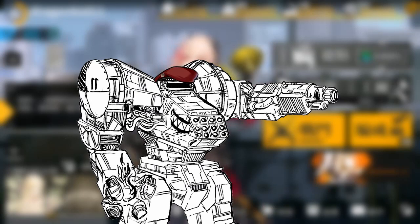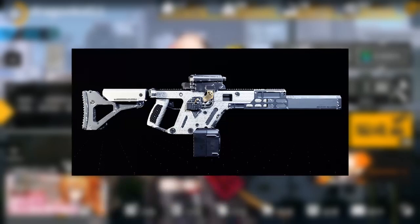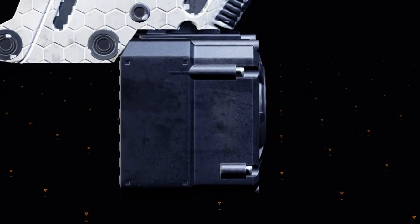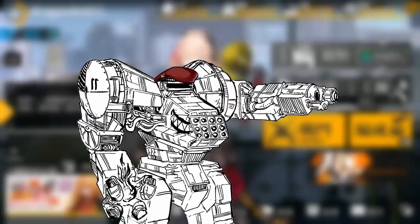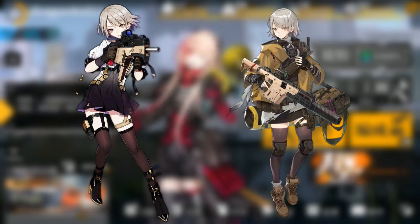Exactly why the .22 LR was added, I have no goddamn clue whatsoever. Honestly, I'm kinda disappointed that Mikar is just gonna shove in a Vector copy as an event exclusive character when this thing exists. Like, what does it fire? Why does it have a GPU for a magazine? Does it generate and fire bitcoins at people? I have so many questions. But anyway, what's the difference between Vector and Agent Vector?